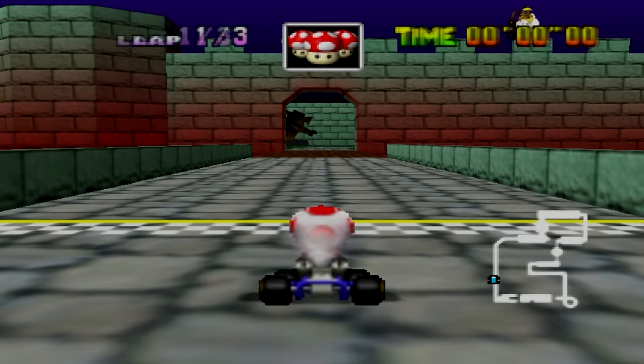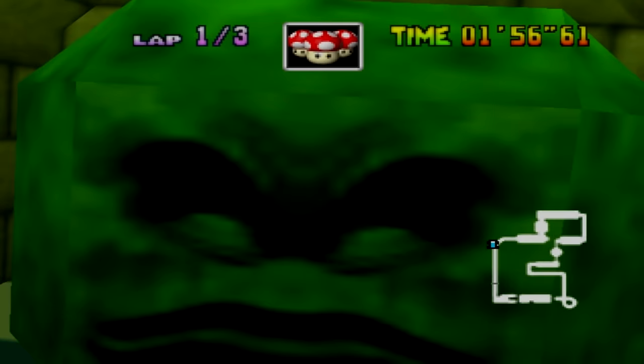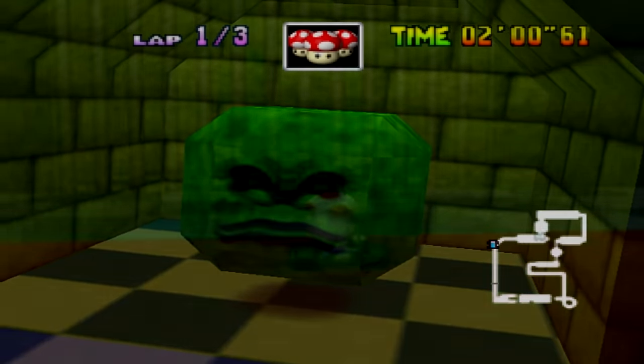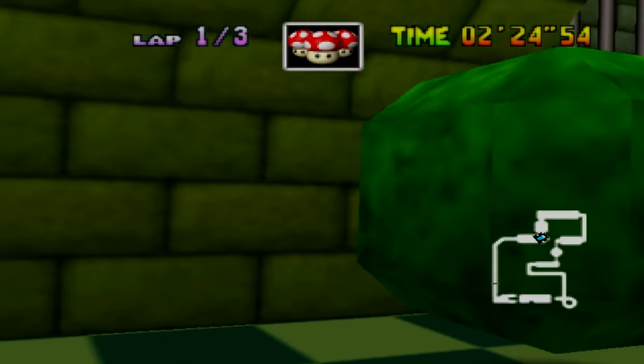Moving along, we have another really cool level — Bowser's Castle. Now if you've seen my video on Secret Mario 64 characters, then you might remember Marty the Thwomp over here, and it appears that Marty might actually escape from his cage. Or not, but we can actually go inside the cage now and at least keep him some company for a bit.